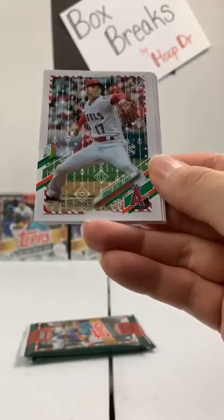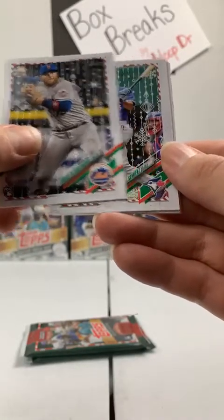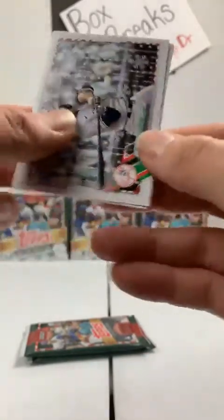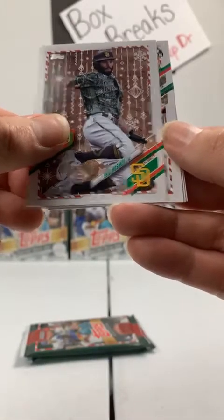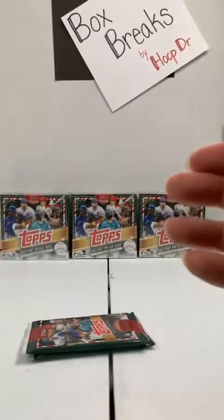Trevor Larnach, Twins rookie card. Shohei Ohtani to the Angels. Travis Blankenhorn, New York Mets rookie card. Marcus Simien, Blue Jays. To the Yankees, we have Giancarlo Stanton. To the Rays, Brandon Lau. Eric Hosmer, Padres. Rookie card, Andrew Young, Arizona. Zach Greinke, Astros. And Braeylon Marquez to the Cubs.